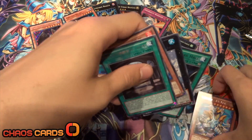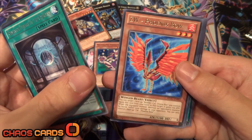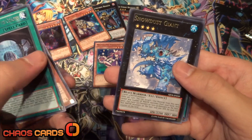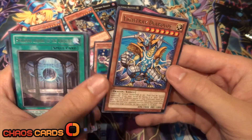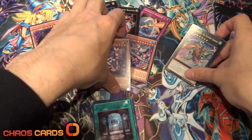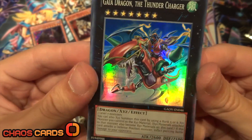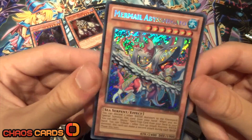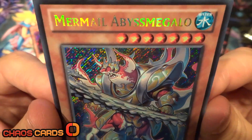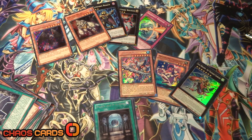Let me recap the rares we got: Spellbook Library of the Crescent, ZW Phoenix Bow, Snowdust Giant, Spellbook Star Hall, and Light Ray Diabolus. For Super Rares: Madoshi Magali and Gaia Dragon the Thunder Charger. And of course, not forgetting the awesome Secret Rare Mermail Abyss Megalow — so, so cool. That was my opening of the 2012 Prophecy Destroyer tin — arguably probably one of the best tins I've seen.